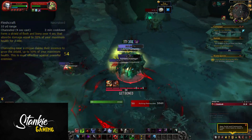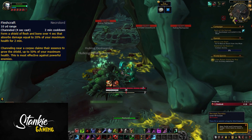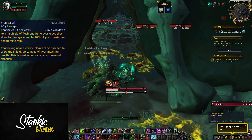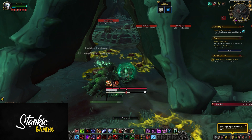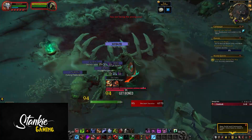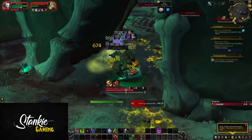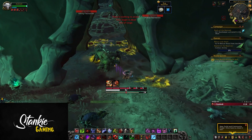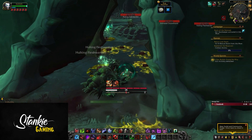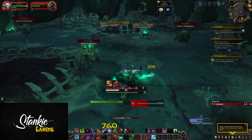For the Necrolord signature you get Fleshcraft — a 4-second channel on a 2-minute cooldown during which you cannot dodge or parry. It creates an absorb shield equal to 20% of your max HP for 2 minutes. Channeling near corpses claims their essence to grow the shield up to 50% of your max HP — the stronger the mob, the bigger the gain. There are also a lot of soulbinds that power Fleshcraft, like getting buffs from mobs you craft on, with each buff lasting 6 minutes and granting increased secondary stats.